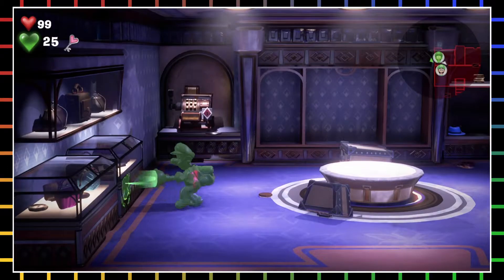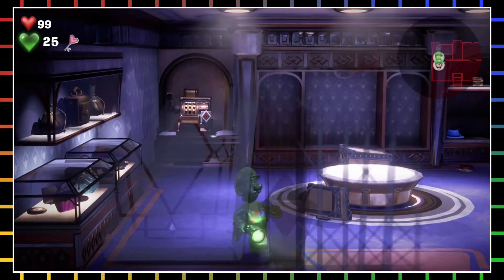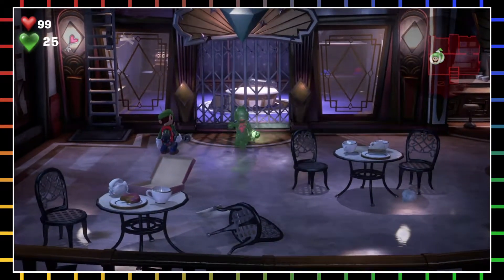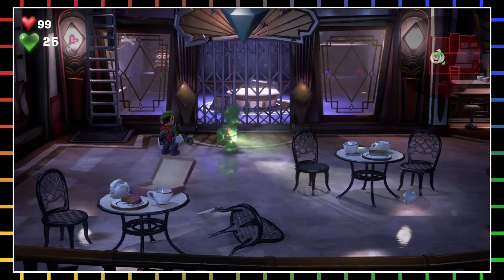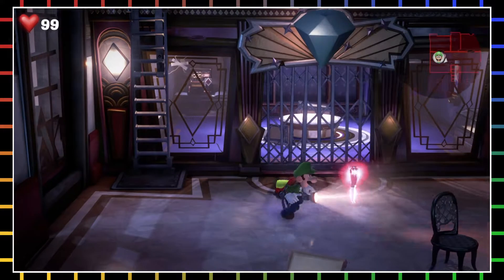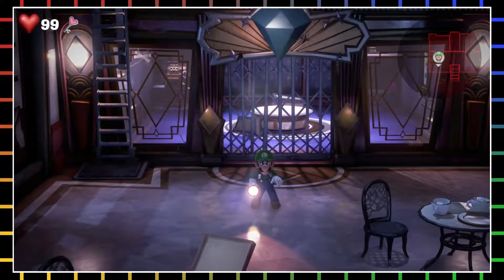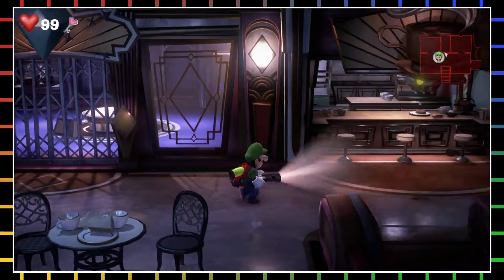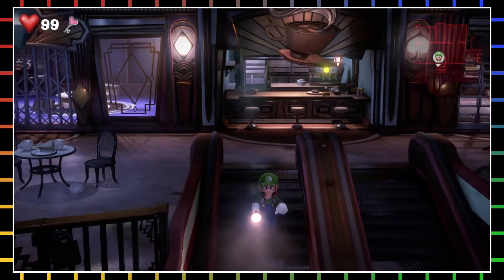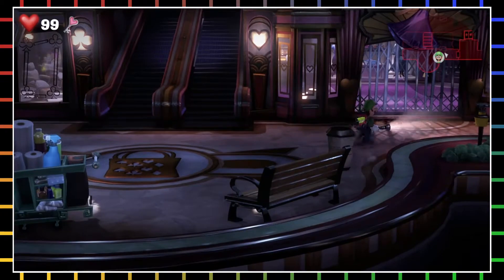Hearts — that's probably downstairs. Now that I got a new key with Gooigi, when I dismiss him the key drops so Luigi has to pick it up. If I pick up the key from in there and then dismiss Gooigi, the key is still stuck in there. That makes sense.